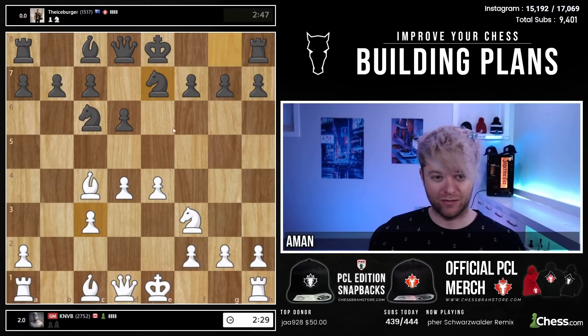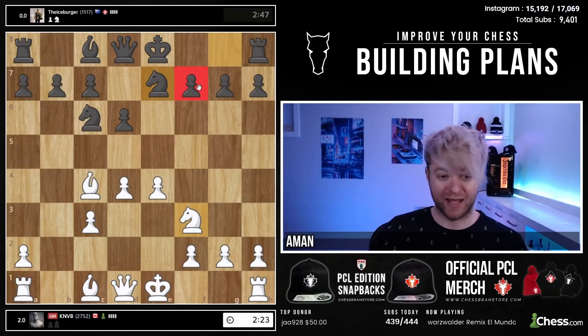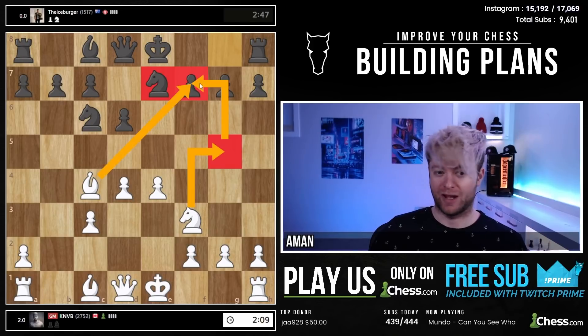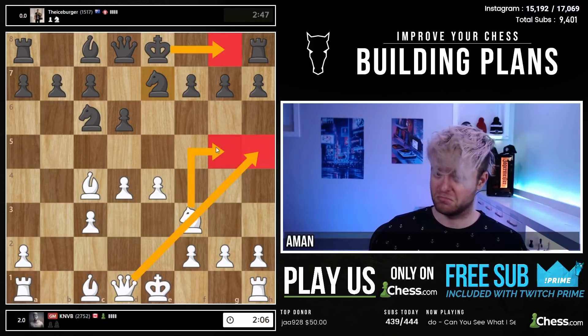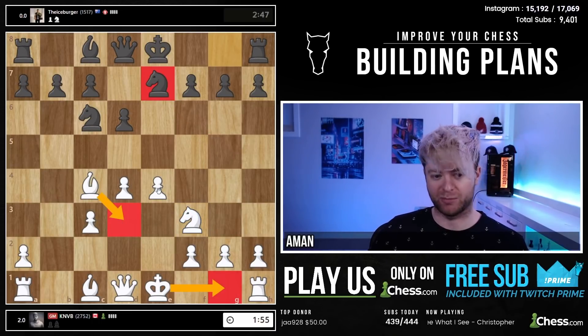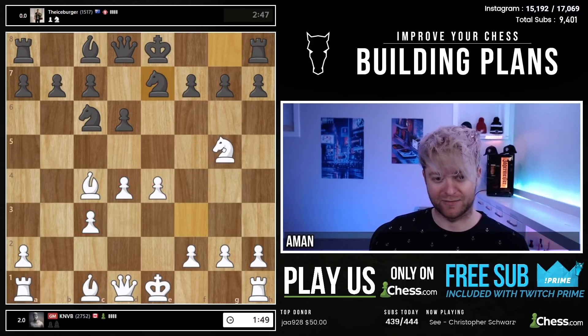Knight e7 already — I'm looking at the tender squares in the position, specifically f7 here as a square that might just be very weak. Knight g5 already stands out to me because he's not going knight f6 — he's going knight e7, which means knight g5. I'm looking at castle, queen h5 — we might simply be getting a very lethal attack going. Knight g5 is the move I'm going with. If he had played a different move I was going to castle, maybe put the bishop back and slowly train everything towards the kingside, but when I see this move I just can't resist.